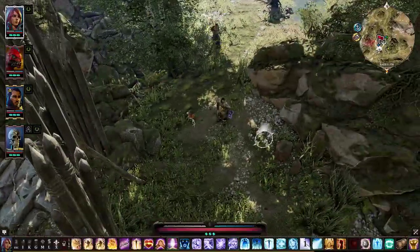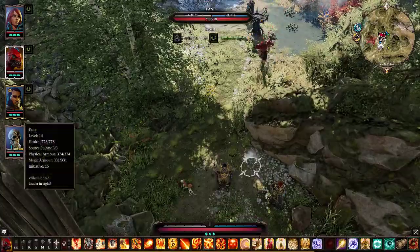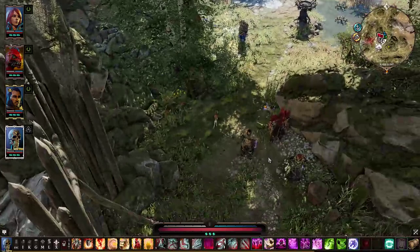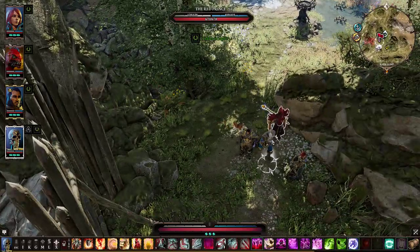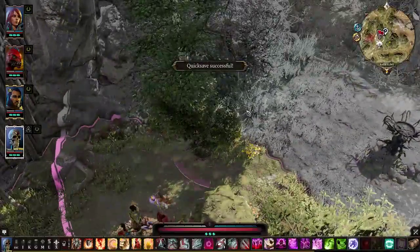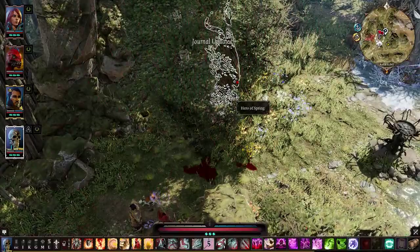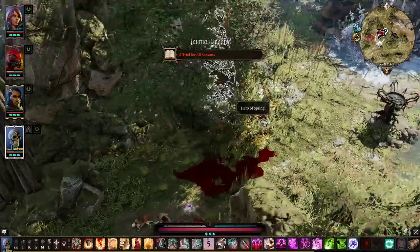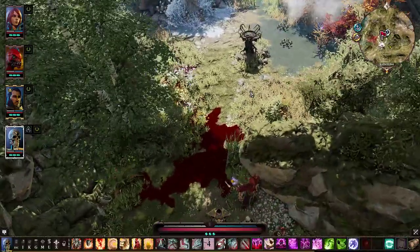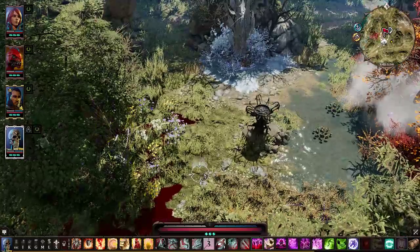She's gonna go hide back here, and the Red Prince is going to go hide back here. The last one who needs to do anything is Fane, and he's similarly gonna go hide back here. Then he's gonna cast Blood Rain. Trial for All Seasons — and does anybody need to go talk to anything?